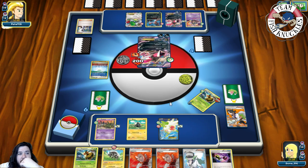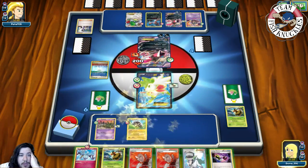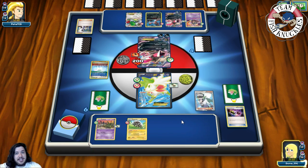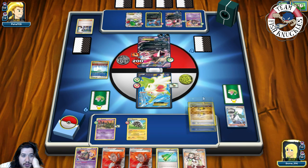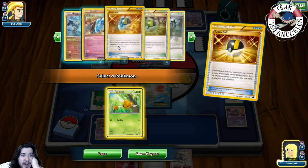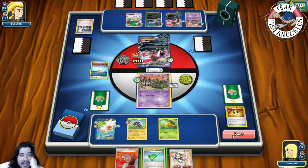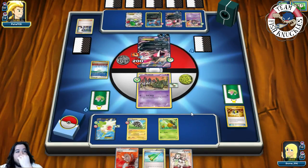On our turn we get Klefki, put down Zap Strike, use Special Charge to shuffle two DCEs back into the deck, and N for a new hand of six. We don't find a DCE unfortunately. We use Ultra Ball, discarding Teammates and Lysandre, then also discard Garbodor to grab a Combee. We have a Blitzel prized — that's the downfall of playing only two Blitzel. We retreat into Trubbish and pass.